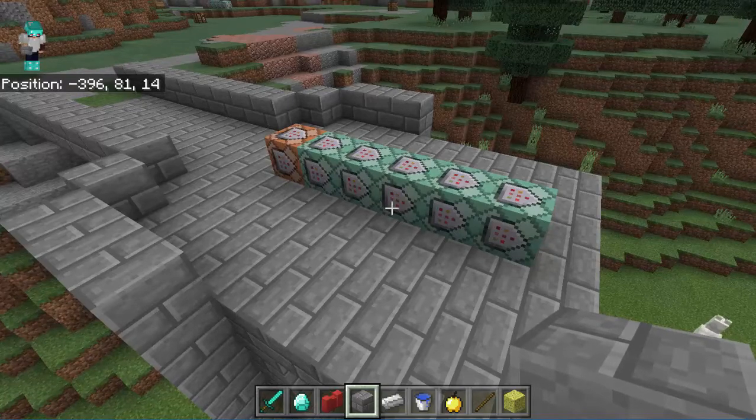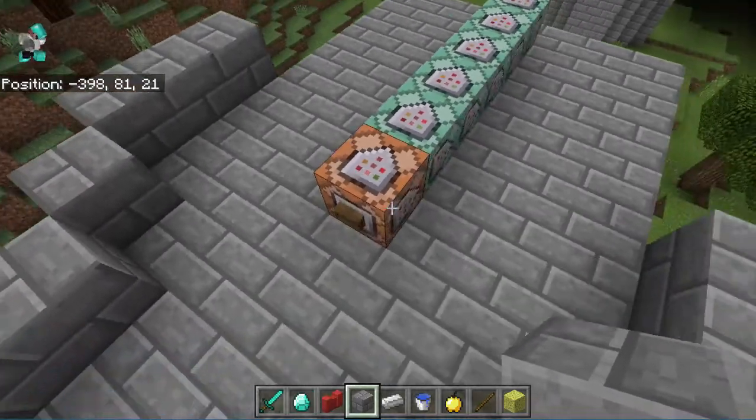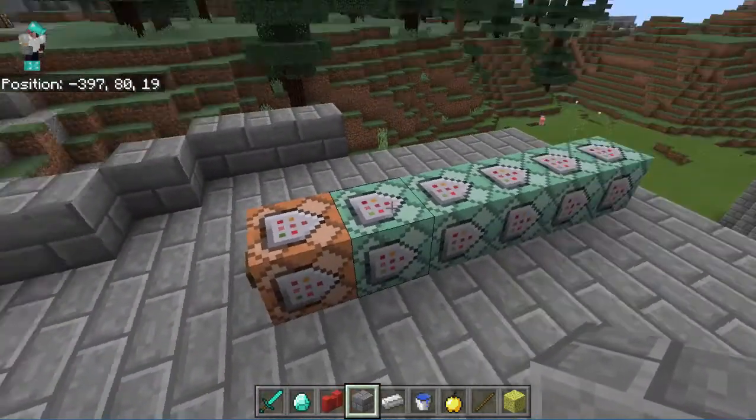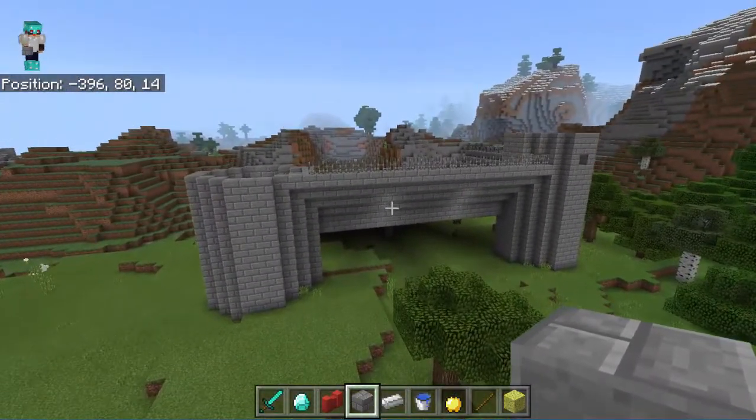Once you learn how to program a single command block, you can connect them together to make multiple things happen all at once. In this game, for example, I want all my players to spawn over in this arena for a battle game.